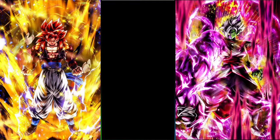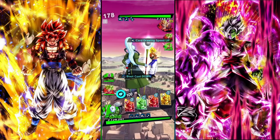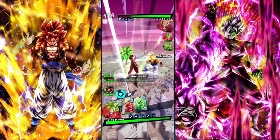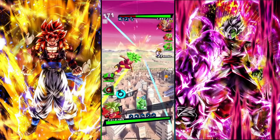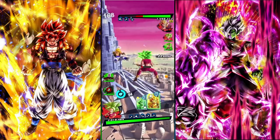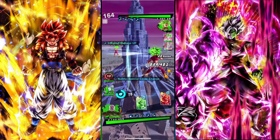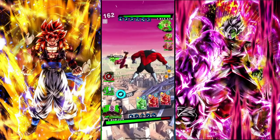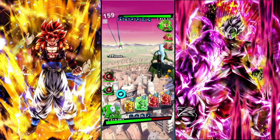I don't have Bargamo to enough stars for him to be good. I like the way this team works. I'll put Kefla in here to do some damage — not bad damage to a Zenkai 7 top-3 unit in the game. Caught him, probably going to switch out here — there it is. Back up. Kefla still does a lot of damage and she is very old.